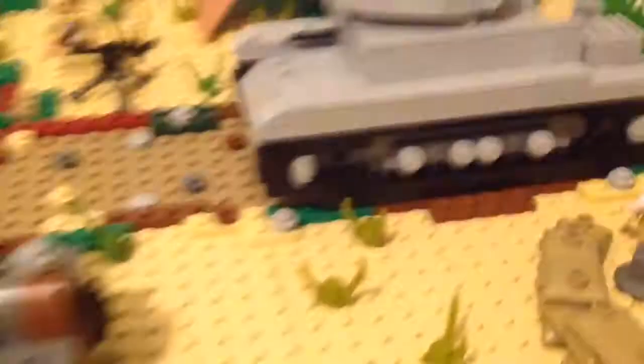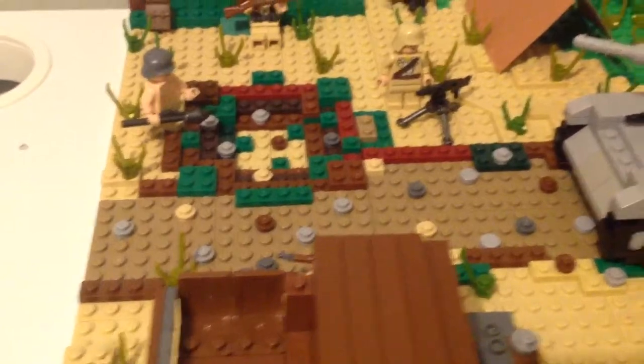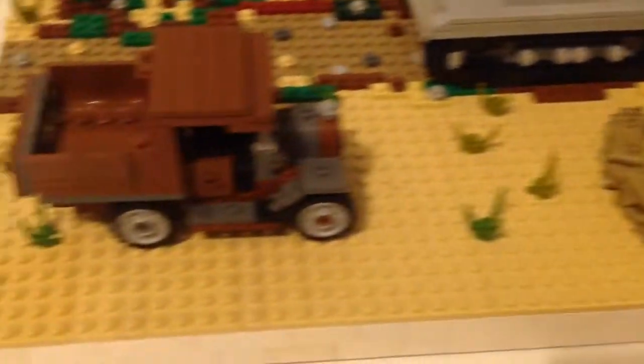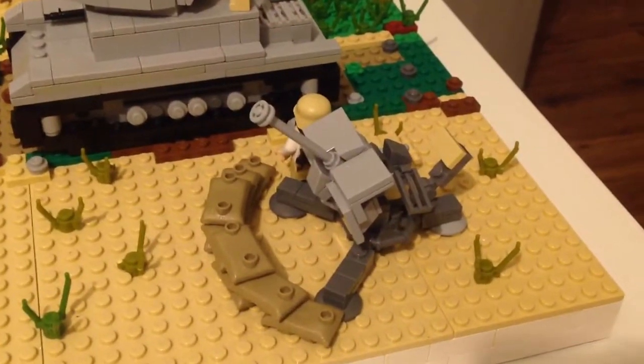You can see there's a tank on this pathway, which I made out of dark tan plates. And then I have some light tan for sand. I have a truck right here, and I have the Pak 38.